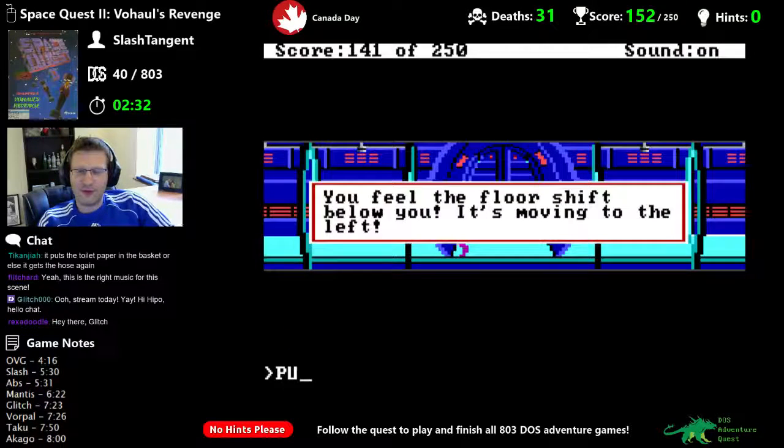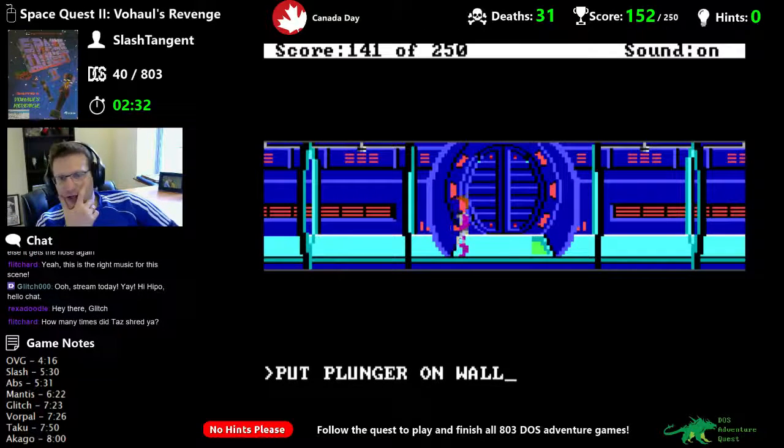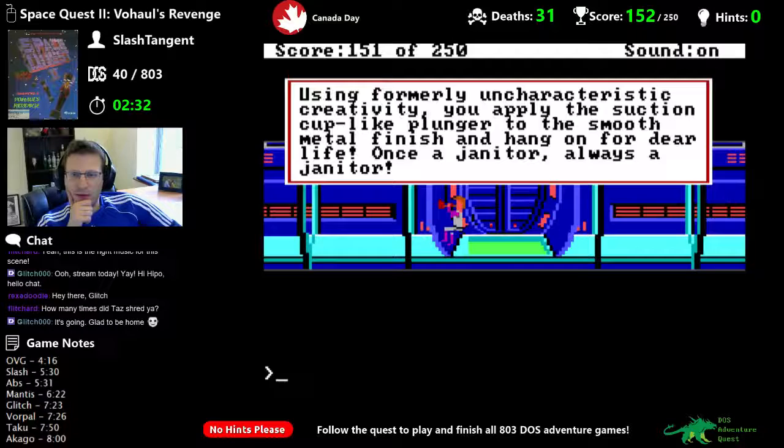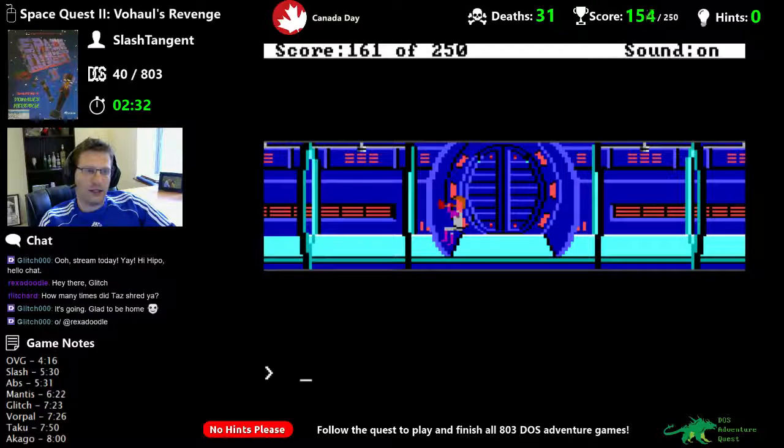Put plunger on wall. I think you have to set off the sprinkler system later — I don't think that's part of this puzzle. There we go — once a janitor, always a janitor. Now the question is, does the floor move back? Yes it does! That's all we had to do. The problem was I just did it too early. 161 points — nice. The whole fire thing is used later.